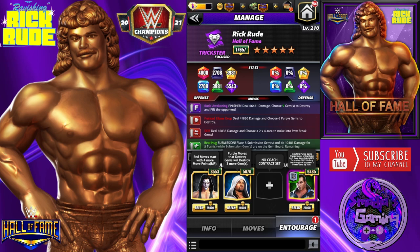For coaches I have only Mr. VIP Shawn Michaels DX - matching purple gems charge moves of that color by one more move point - at 9K.